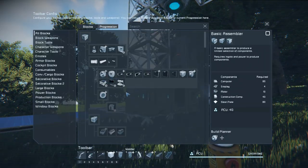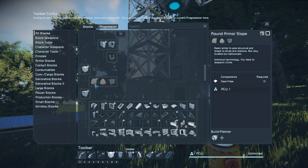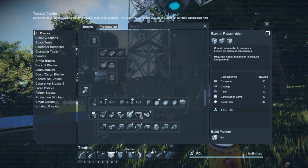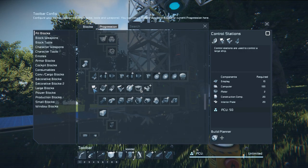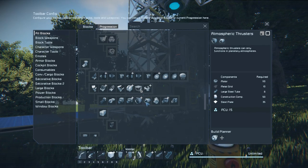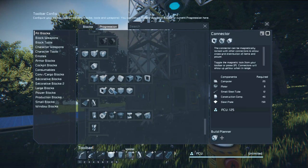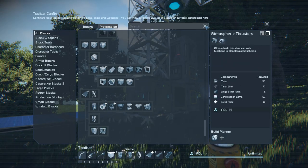I did some progression advancements — I built the lights to get the projector, built an interior block to get access to catwalks, and we have access to drills. I built a landing gear to get access to the wheels, and I also got an interior control station. I wasn't sure if I wanted to make atmospheric thrusters and do more of a driller, but we need cobalt for that — that's for the metal grids. I also built one of these small conveyors to get to the connectors and collectors.